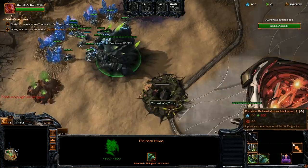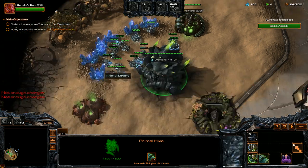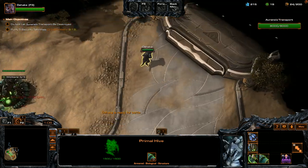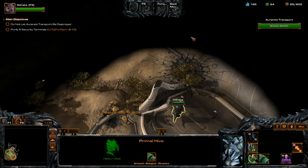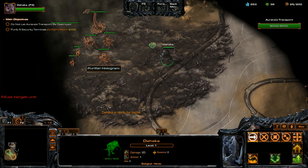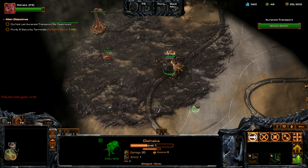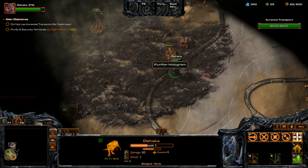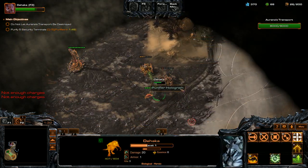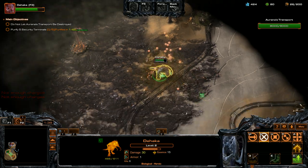We'll get some of these drones onto the extractor here and get some hotkeys set up. We're going to get Devour and Leap as our first abilities. It looks like we're going up against Zerg, so that's going to be a little bit more difficult. We'll get a couple more drones out. Devour this Roach, use our Leap attack — okay, those guys are dead.